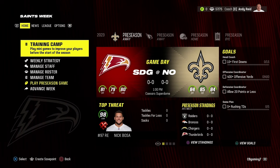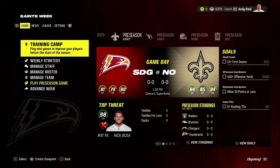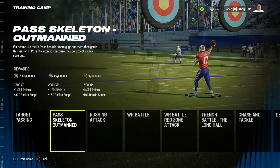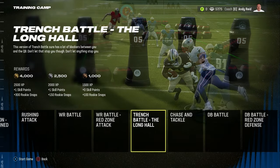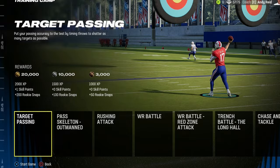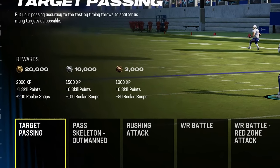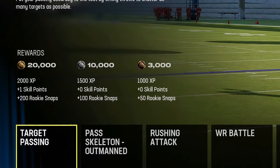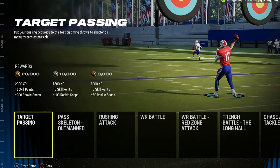For those of you who are new to Madden 24, the training camp shows every single time you start a new season in preseason week one — and it's the only week you can do it. If you click on the training camp tab, it takes you to different mini games for certain position groups. If you look at the rewards area, it tells you how many points you need, how much XP you'll get, how many skill points, and if your player will get any rookie snaps if it's a rookie.